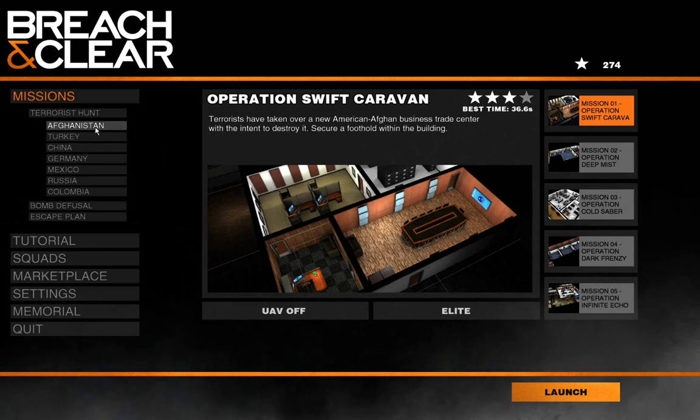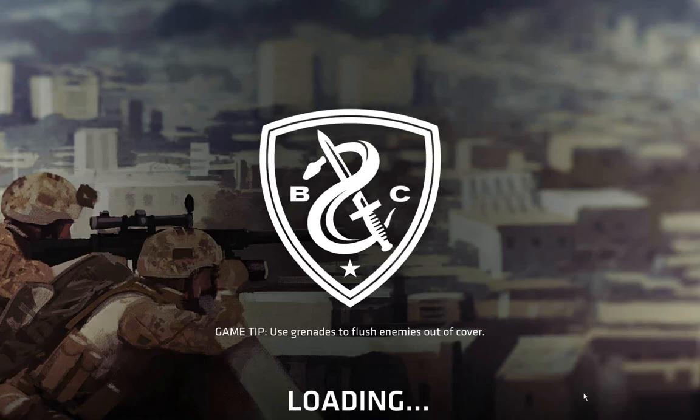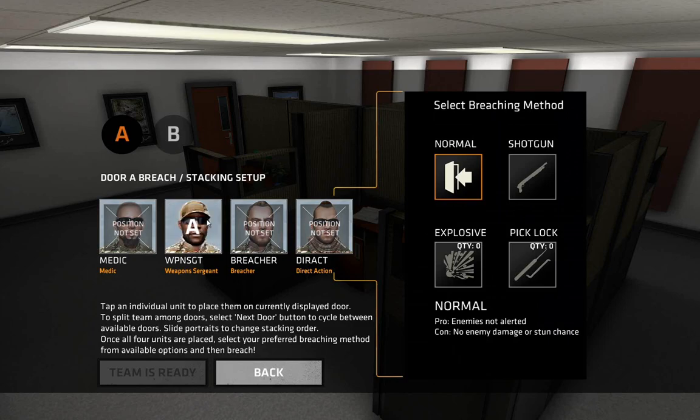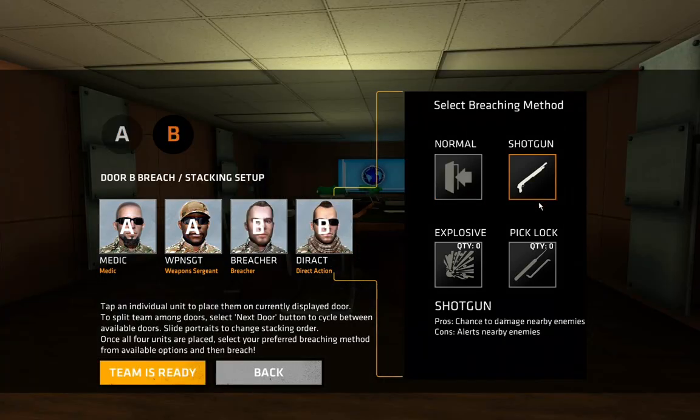We'll jump into Afghanistan with these guys and launch. Choosing doors — this is sort of the reason I don't bring a fireteam leader around; I like to switch these guys up. We're going to jump in with the Weapons Sergeant and have him sit there with the Medic. We're going to have Team B interact, and we're just going to use a shotgun breach. Note that the Breacher and Direct Action are going to go with the shotgun breach.